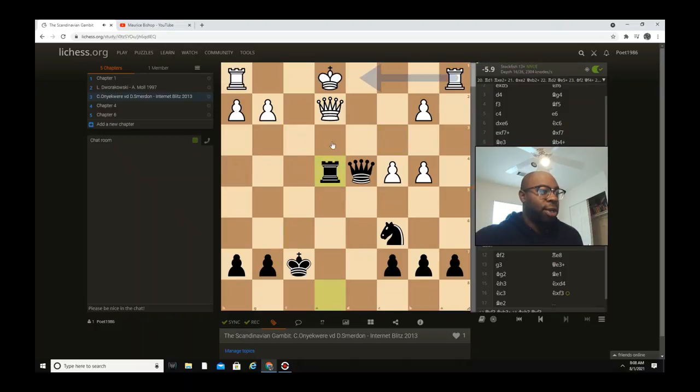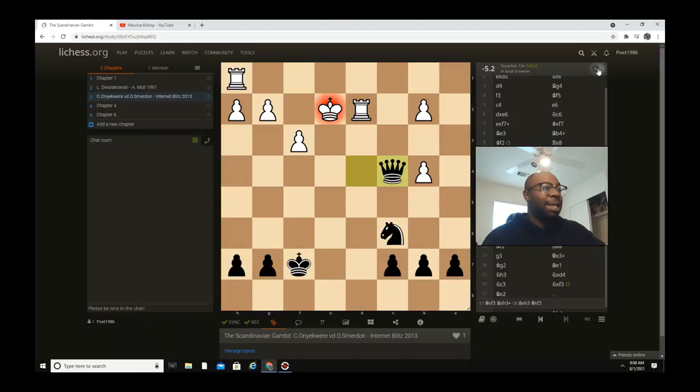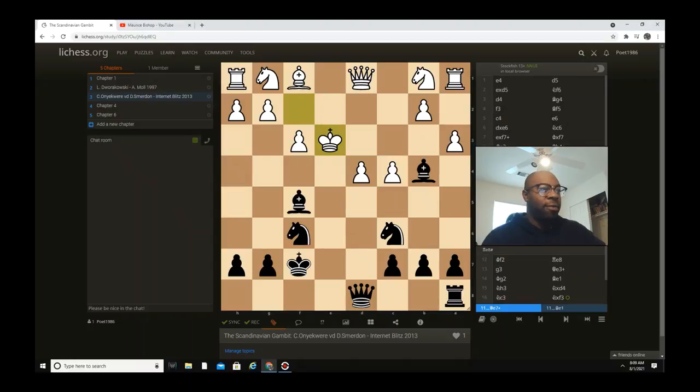After knight captures e4 he has to go here, but then knight d2 — the rook is still pinning this queen. So it's a no-brainer, you have to check, and then queen captures — this is winning for black. This is just ridiculous! For all y'all that want to know what happens after he catches b4, that's exactly what happens. I'm going to put this in the description box for all y'all to see the game.